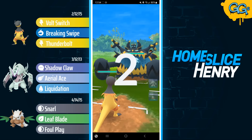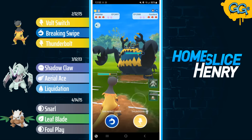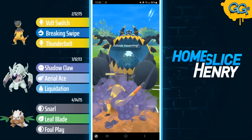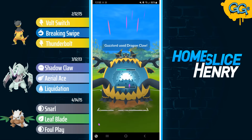Hopping into the first match, picking up a very tricky lead — Heliolisk versus Guzzlord. Guzzlord can do pretty well against this entire team, so it's a problem. Heliolisk is probably the best counter that I have, since it does have access to Breaking Swipe, and it's part of the reason why I chose Heliolisk as my electric type of choice.